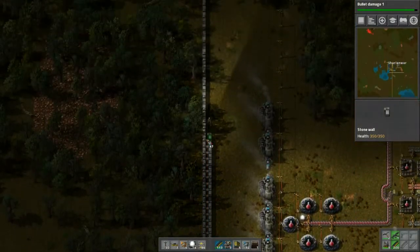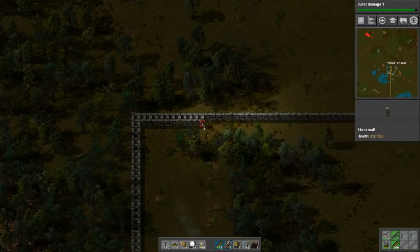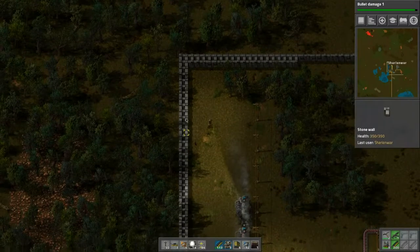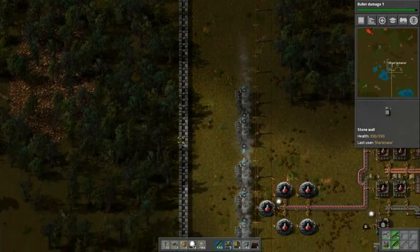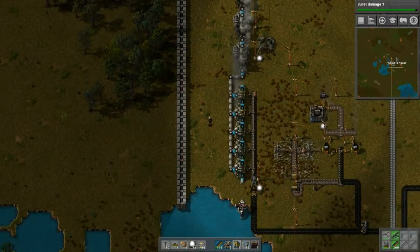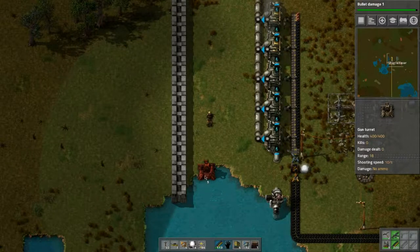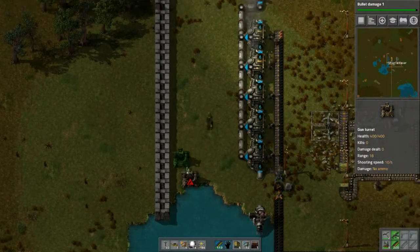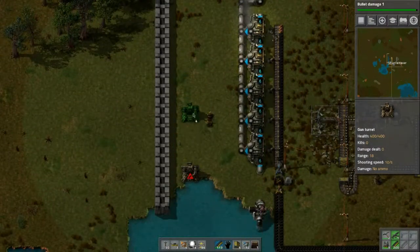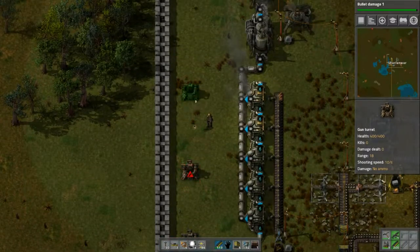I always do a double row because it gives the biters two rows to bite through. It's probably redundant and unnecessary, but the main walls of my base will have double walls and everything else a single wall. It just slows the biters down enough to kill them. Let's position this to maximize coverage — two, three, four, five.